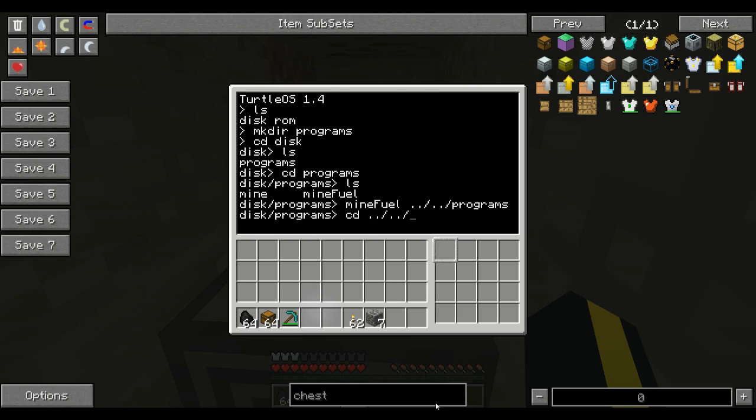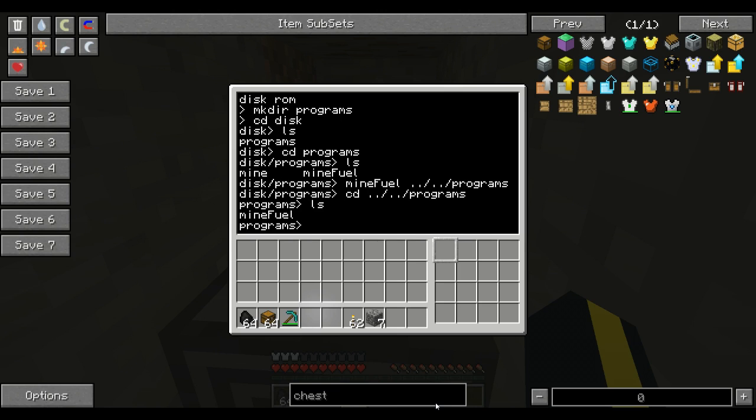So I'm going to go ahead and copy that over to my folder. If I just change directory to my programs, you can see it's in there. To make this program work, you're going to need two things — this is why I said it's beta code. You're going to need your fuel in the first slot and your chests in the second slot.